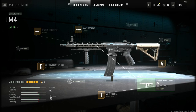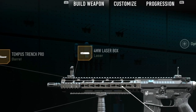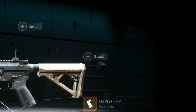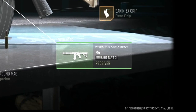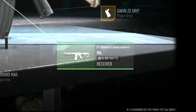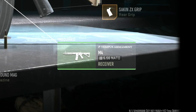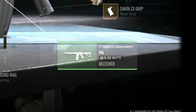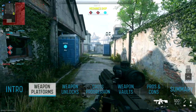At first glance, the Gunsmith appears quite similar to what we saw in Modern Warfare 2019. We are able to equip up to five attachments at any given time from several familiar categories: muzzles, barrels, lasers, optics, stocks, rear grips, magazines, ammunition, under barrels, and finally the new receiver attachment, which is a unique mandatory attachment that doesn't count towards your five attachment slots, and allows you to convert your weapon into an entirely different weapon within the same weapon platform.